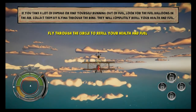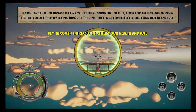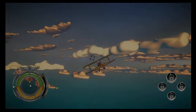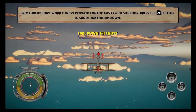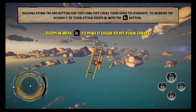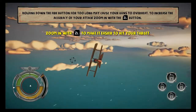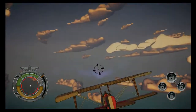If you take a lot of damage or find yourself running out of fuel, look for the fuel balloons in the air. Collect them by flying through the rings — they will completely refill your health and fuel. Press the fire button to shoot; holding down the fire button too long may cause your guns to overheat. To increase the accuracy of your attack, zoom in with the aim button.